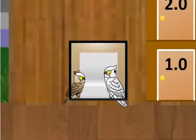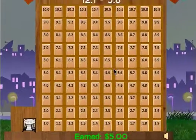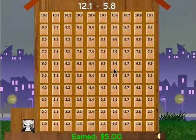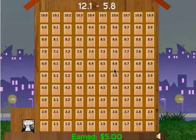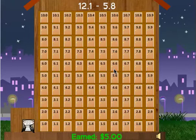Here we go again. Please take me to room 12.1 minus 5.8. It's kind of annoying that they ask you to take them to the room in the form of a math problem. This wouldn't happen in any normal hotel, but this is Hotel Decimalphornia. So 12.1 minus 5.8 — well, I know 5.8 is close to 6.0, so if I take 12.1 and subtract 6.0, I get 6.1. Now I have to add two tenths to that, which makes 6.3, so let's click on room 6.3.